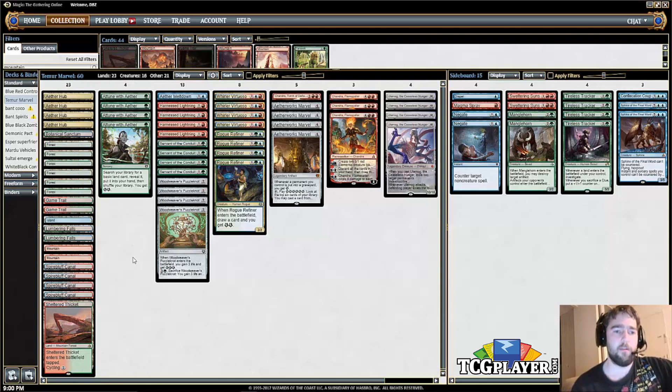Attune with Aether is a great synergy card with all of the energy decks. Pretty much any energy deck in the format is going to have Attune as long as you're playing green. Woodweaver's Puzzleknot — I really like it, especially in game ones, as an easy way to get you up to the energy necessary to activate an Aetherworks Marvel. It works well alongside Whirler Virtuoso as well, and it's pretty annoying against aggressive decks because it's a lot tougher to kill you if you're at 26 life or so.